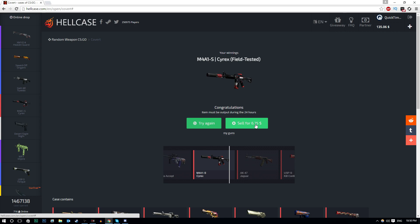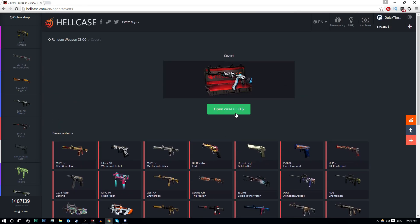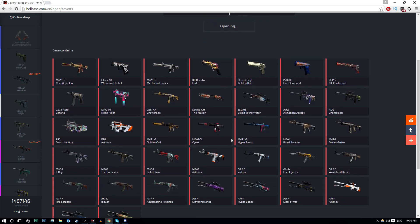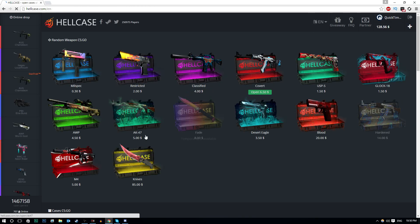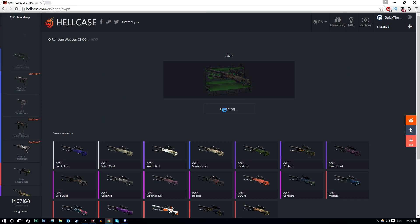M4A1-S Cyrex field tested — that's actually pretty good, we made about 25 cents profit on that one. What I'm really looking for is a Dragon Lord. A Medusa would be fine too — I'll be happy with either, but a Dragon Lord is even better. I've opened a few AWP cases now and I'm down to $128. I could sell back some of the skins but I'll hold on to the more expensive ones.